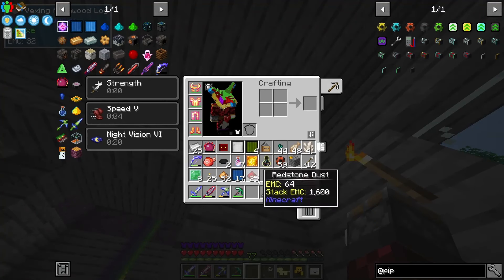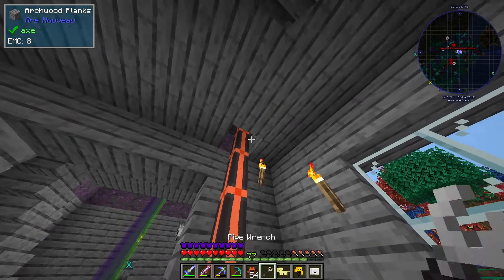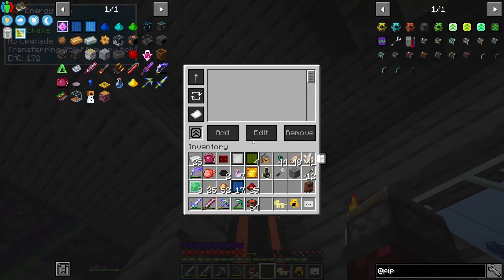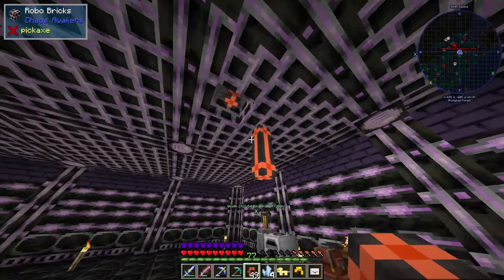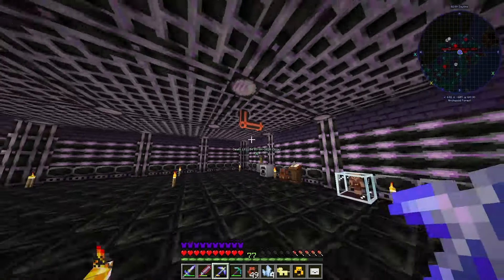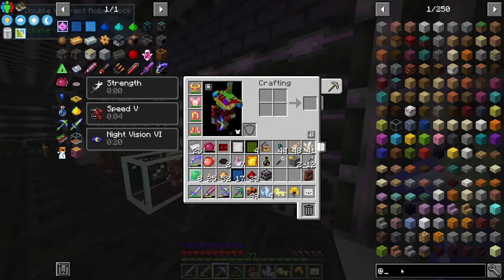I actually haven't had energy the entire time of this series! Now I'll hook myself up - I don't like these cables much but they're cheap. This is where the energy pipe is, so this is what we're dealing with until we get wireless. Now I gotta get into Refined Storage. That's a lot of cables - I didn't want to make that many.